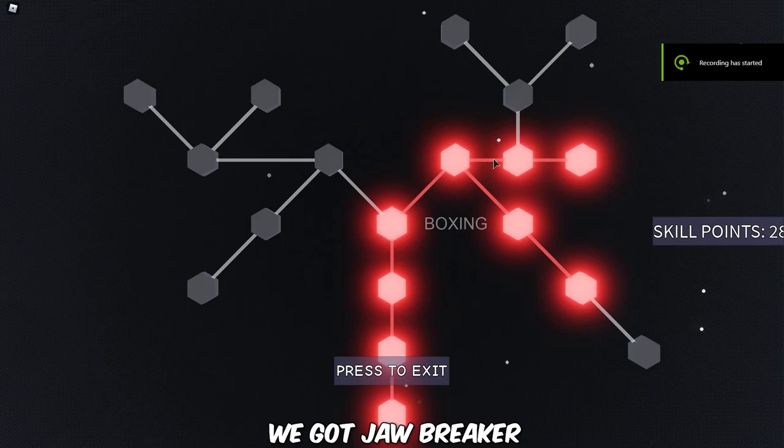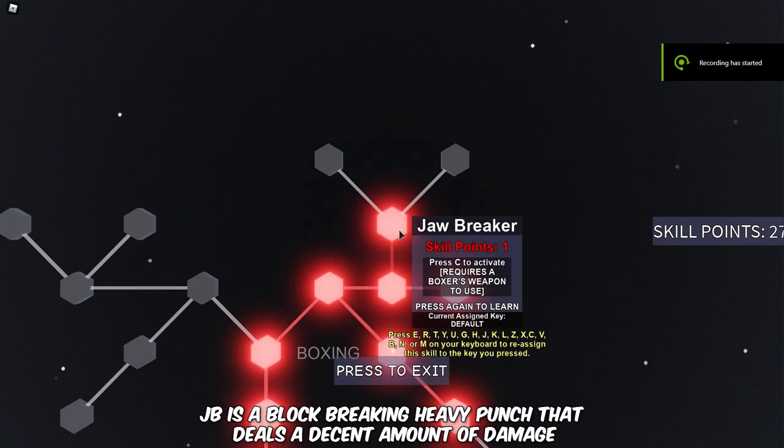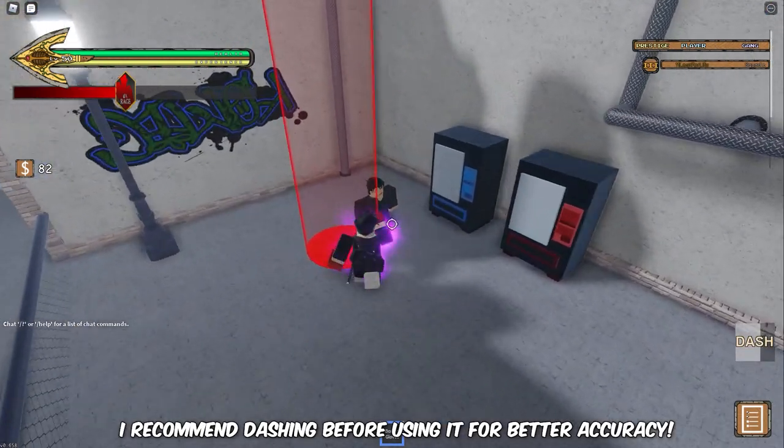After that, we got Jawbreaker. Jawbreaker is a block-breaking heavy punch that deals a decent amount of damage. It has very good knockback and stand crashes. You can basically pair this up with anything. I recommend dashing before using it for better accuracy.